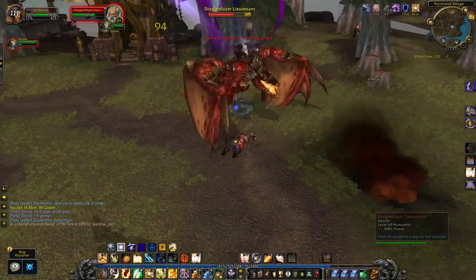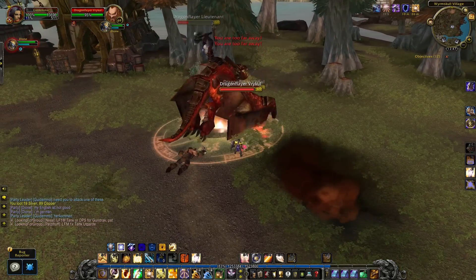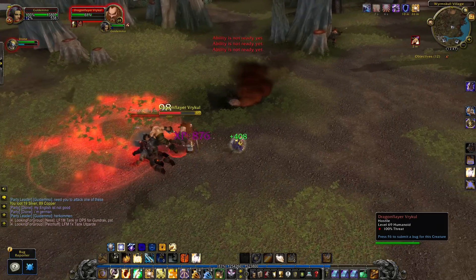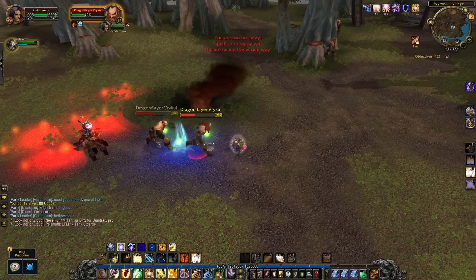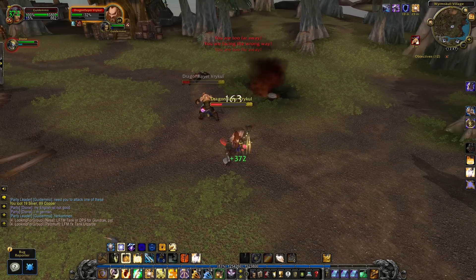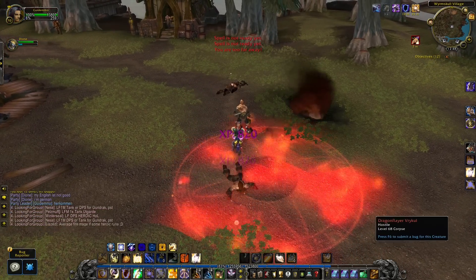Whenever you activate your Divine Shield or Divine Protection as a Paladin, targets will swap to another enemy. But you can prevent this from happening if you spam your taunt abilities while your shield is active — as seen in the clip, my Divine Shield is active but I keep spamming taunts so they are still chasing me. This is also extremely useful as a Retribution or Holy Paladin: when your tank is about to die, shield yourself and start taunting to give the healer enough time to get the tank back to full health.